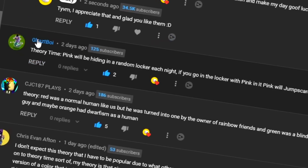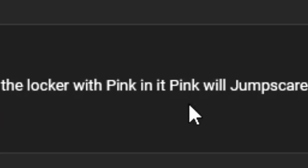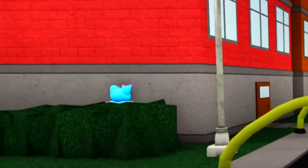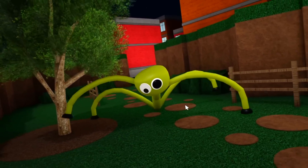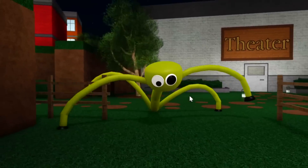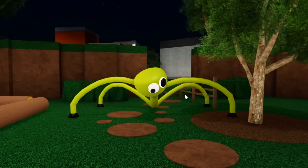Going into another theory - we've got Gatsboy. I like this one, so I want to push it out there: Pink will be hiding in a random locker each night. If you go into the locker with Pink in it, Pink will jump scare you. The reason I like this is we haven't really got any creatures so far which will just jump scare you when they're hiding. So you're running away from Blue, you see a locker in front of you, go to hide - and then Pink's in there and takes you out of the game. It's like an insta-death, which adds complexity and makes it more fun because of that unknown element.